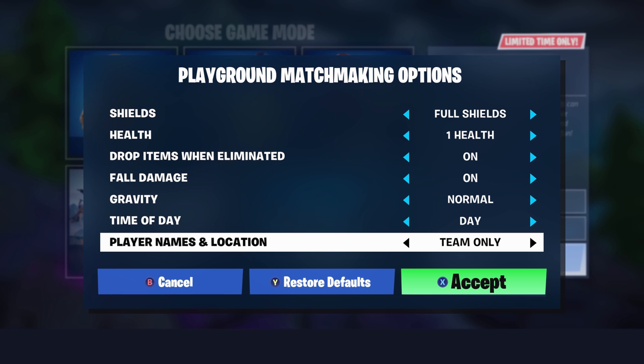You can also set the time of day — day cycle, day, or night — which is great because it can get hard to see things when it gets dark, so I'd probably keep it on day. There's also a player names and location option: team only, always show, or always hide.